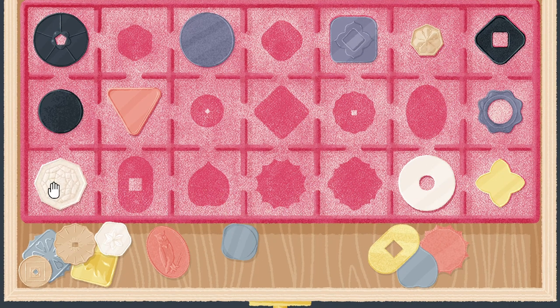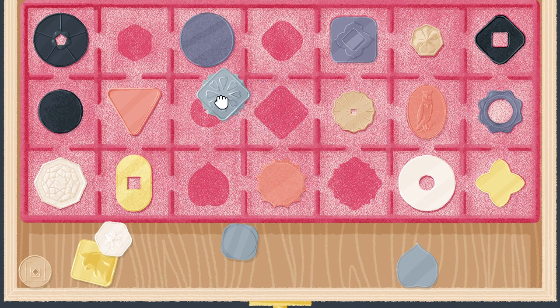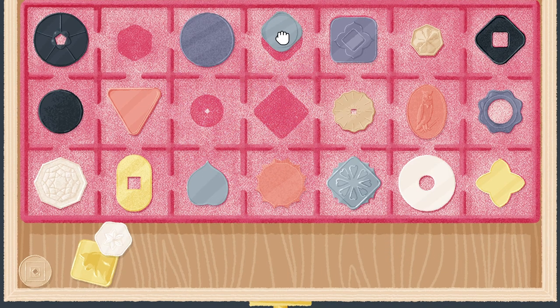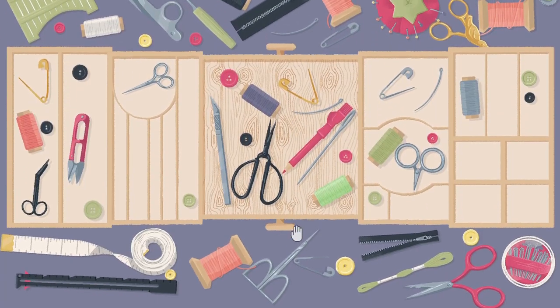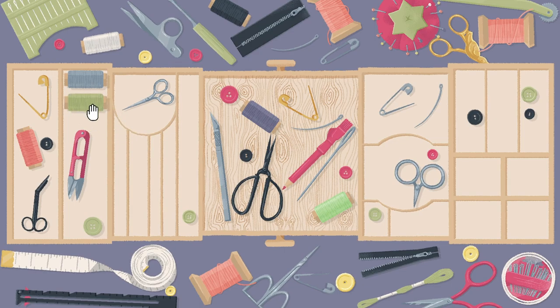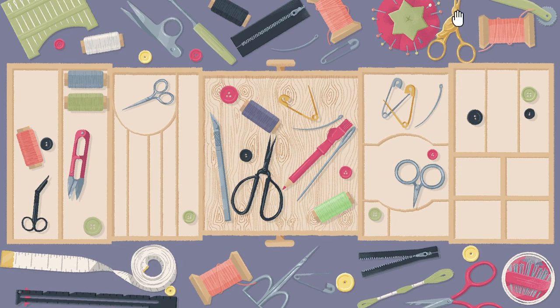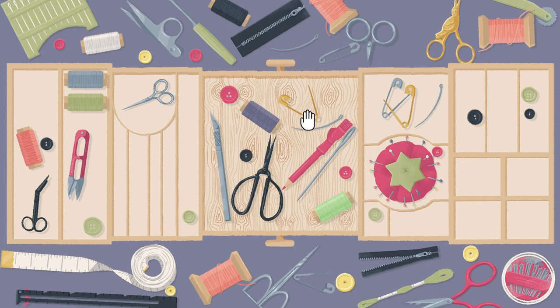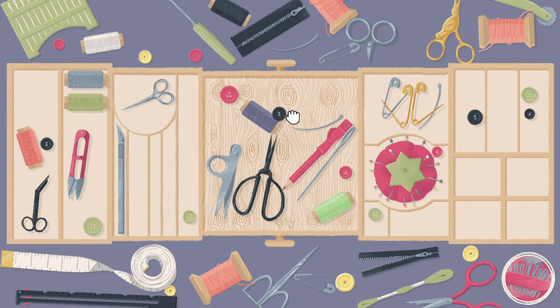This one's fairly straightforward. That one's a weird shape. There's three ways to do that one. Curious - maybe there's another drawer. I'm thinking these are either going to go here or this one next to it. Scissors are all different. I'll put that there. I'm thinking all the scissors are going to go in this big one. Buttons I'm not sure yet.